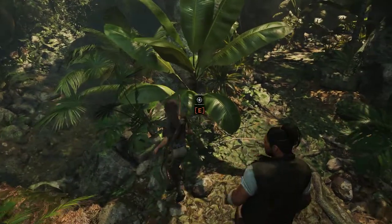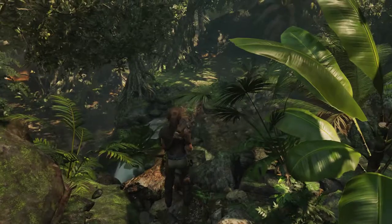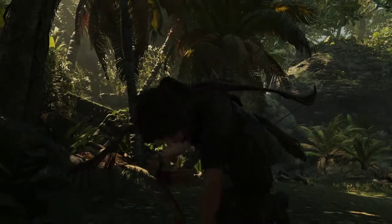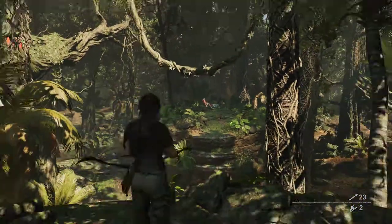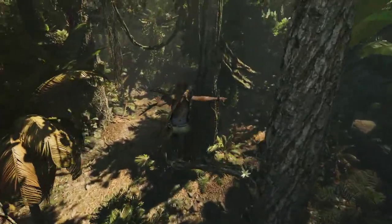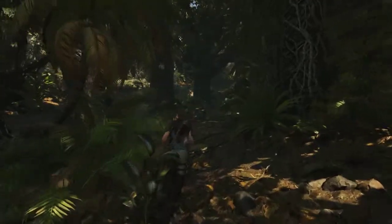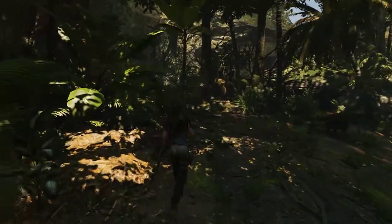Now we finally have the opportunity to go back to the first area, which is right over there — where the majority of the plane was crashed. There was this challenge tomb and that's what we're going to do right now. This vine here wasn't there before, that's pretty interesting. There should be piggies around again to hunt, but I'm not going to do that — I'm going to go straight to the tomb and see what's up, and if we get some goodies as well.